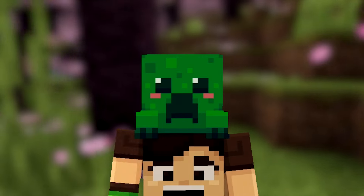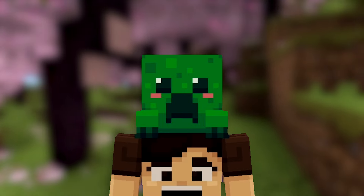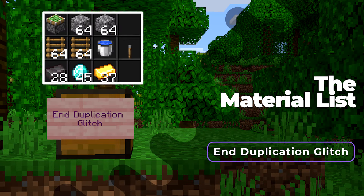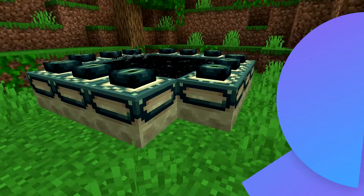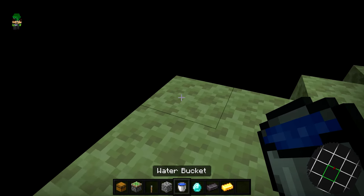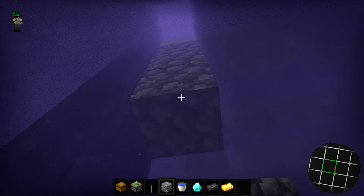Now for the last but best working duplication glitch — the all-item duplication glitch. This glitch requires you to go to the End, but you'll be able to duplicate every single item in the game, including diamonds, netherite, gold, or even entire shulker boxes of random items at once. Once you have everything, make your way to the End. Once on the End island, go to the edges, grab your water bucket and place it, then while staying in the flowing water place blocks all the way down.